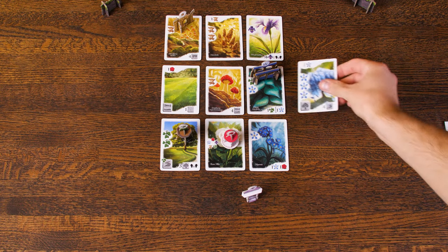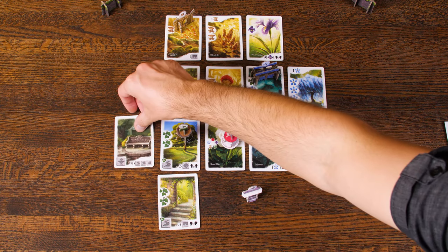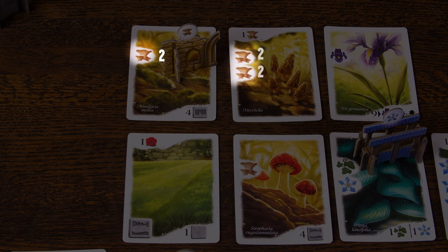During the fourth round, when placing your final three cards, you may choose to place them outside your 3x3 grid adjacent to any of your previously played cards. At the end of the game, your Follies are worth two points for each plant type that matches the plant type on the Follie, on the card it was placed on, or on any adjacent cards.